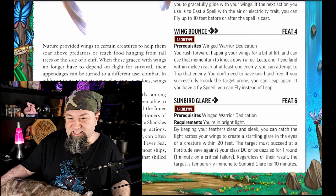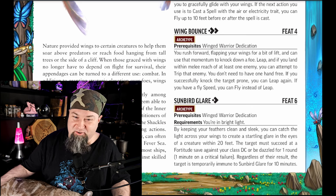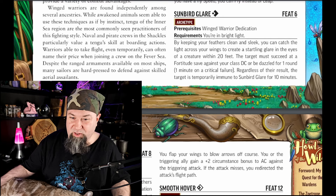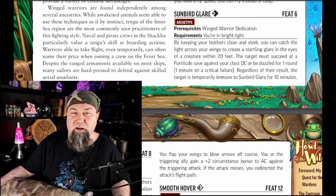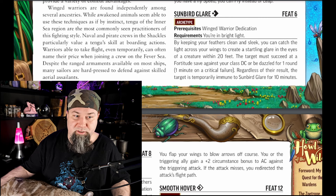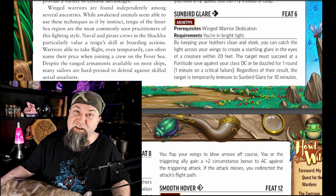Level 6 feat: Sunbird Glare. One action. Requirements: you're in bright light. By keeping your feathers clean and sleek, you can catch the light across your wings to create a startling glare in the eyes of a creature within 20 feet. The target must succeed at a Fortitude save against your class DC or be dazzled for one round — one minute on a critical failure. Regardless of result, the target is temporarily immune for 10 minutes. It's a nice optional feat, but minor. May as well use it in every fight — as long as you're in bright light, which in most games isn't that often. Talk to your GM, see if that's going to be useful.